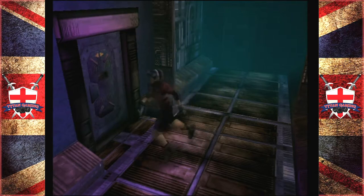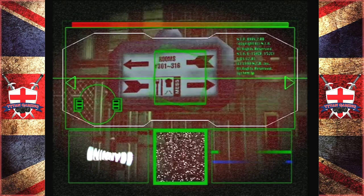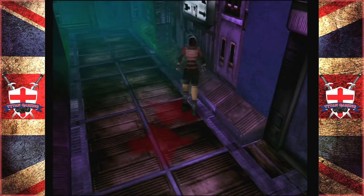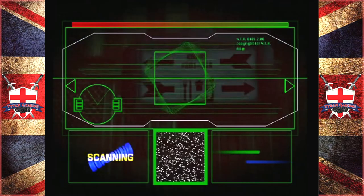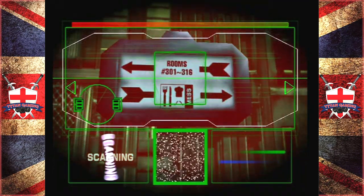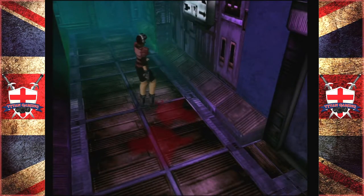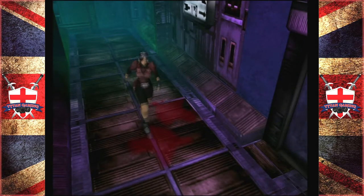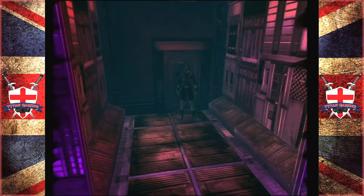Let's try and read what this is — mess hall, I think. What could have helped this game out is if these signs were a little bit more legible. Obviously if you look at them head on you can read them, but they should have been more legible. At least you should be able to walk up, push the action button, and search them or something.